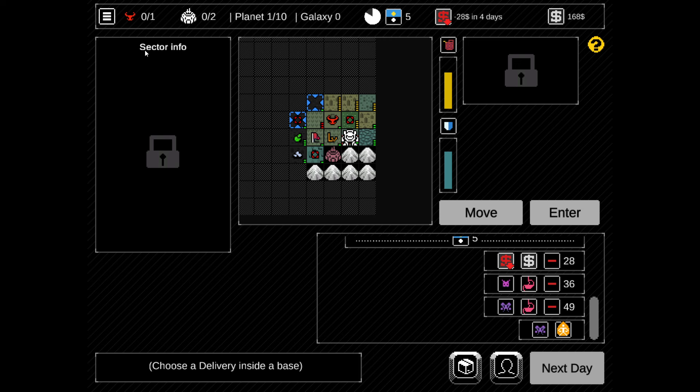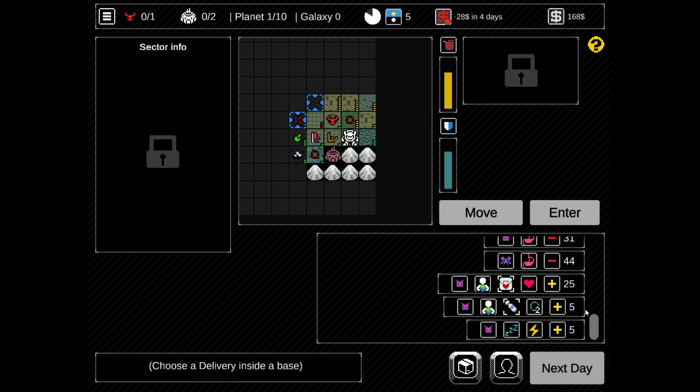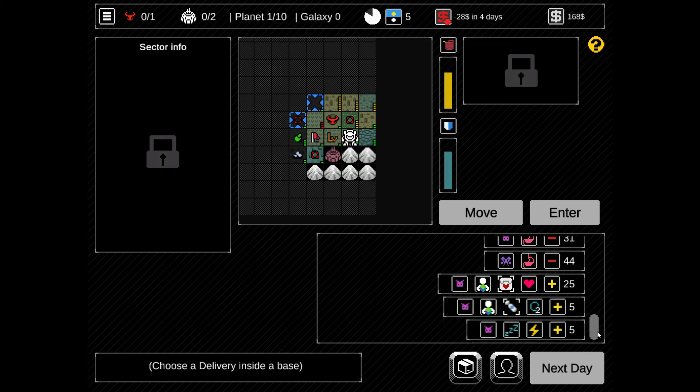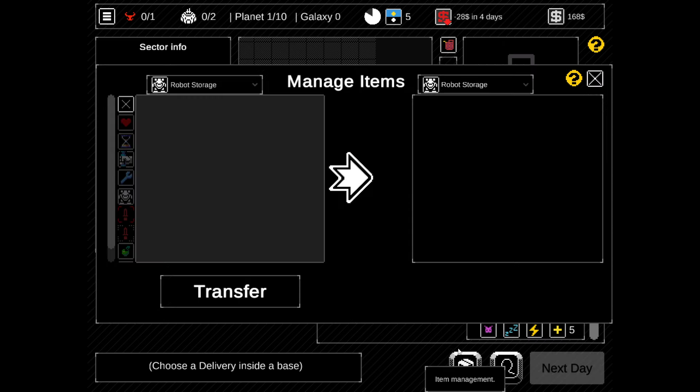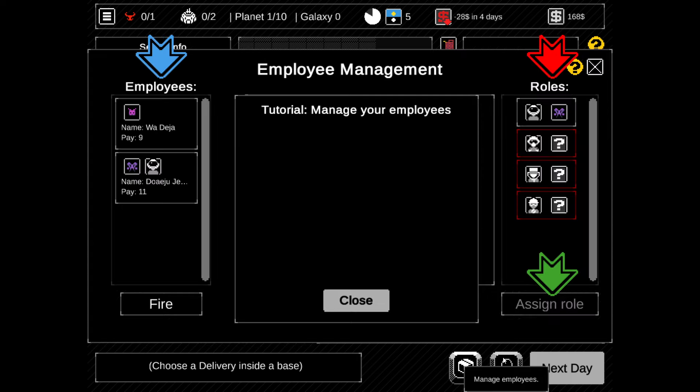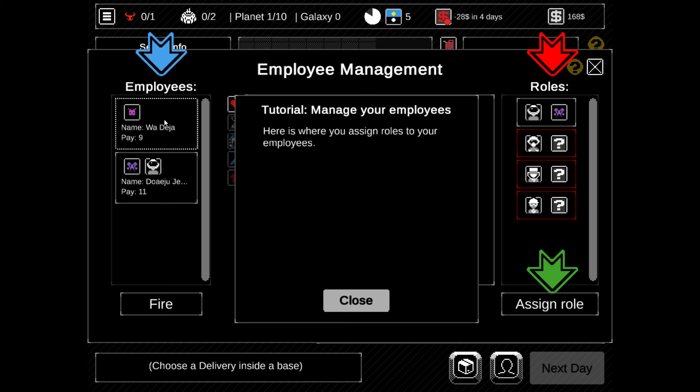One thing I gotta say - it's a bit eerily quiet in the background. Some music, even the smallest little bit, would be appreciated. Wa is back, no longer unconscious. Healed. Oxygen. That's great. Item management - do we have anything? No. Choose a delivery inside the base. We will do that. But first we've gotta manage our employees.